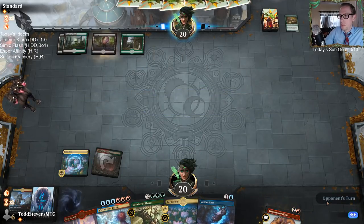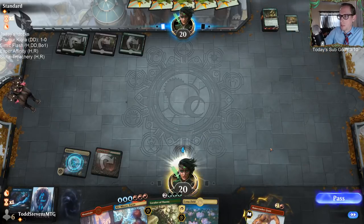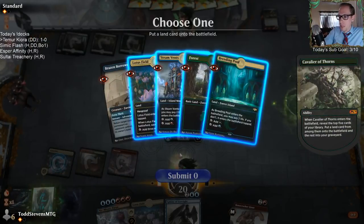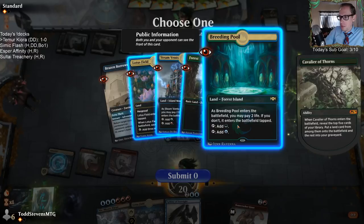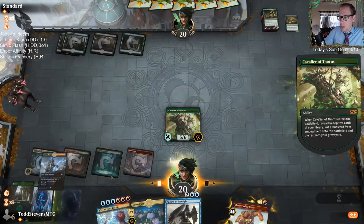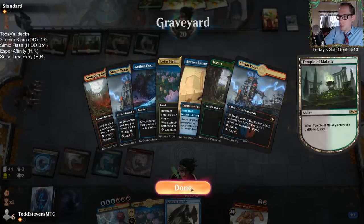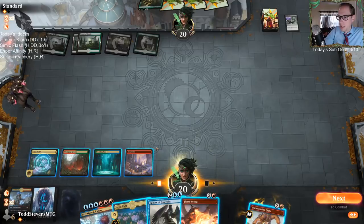If I play Bonecrusher Giant, my opponent just Murderous Riders it, then untaps into Questing Beast, and I'm just behind because they're attacking with a Questing Beast while I'm trying to play Cavalier to stabilize. I can't really play another Lotus Field right now because that would turn off the Lotus Field in my hand. We obviously wanted a blue or red source for Niv-Mizzet — I needed to grab Steam Vents, not the green. I can't actually cast Niv-Mizzet right now.